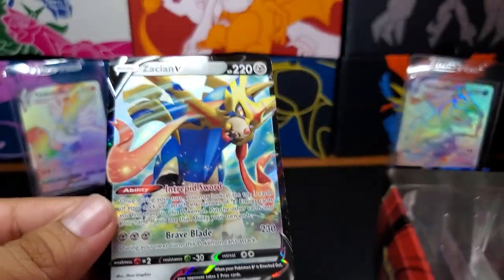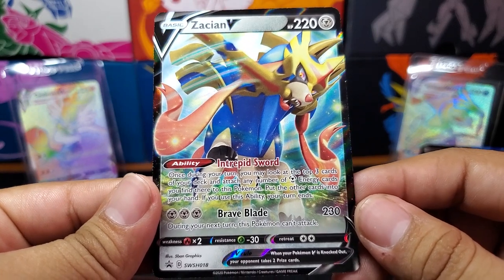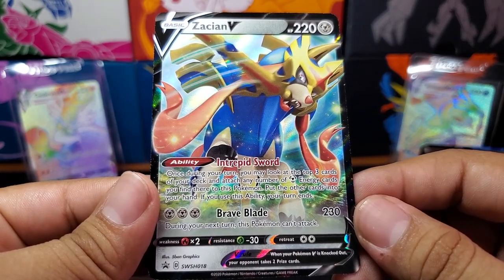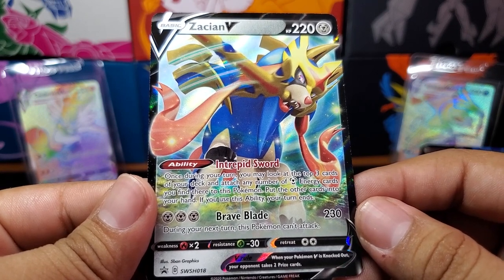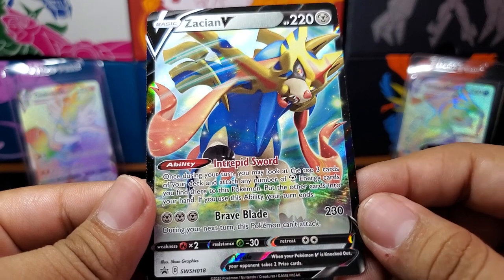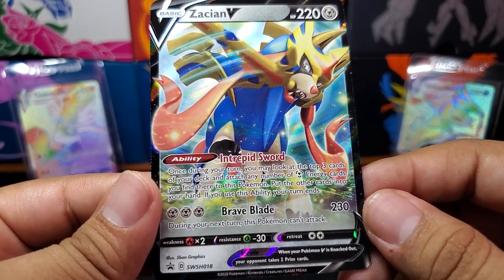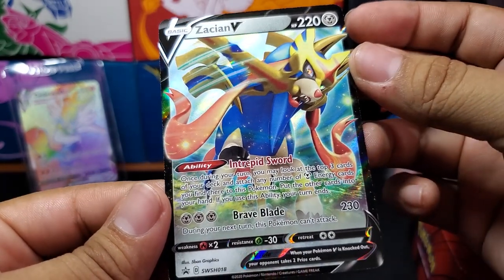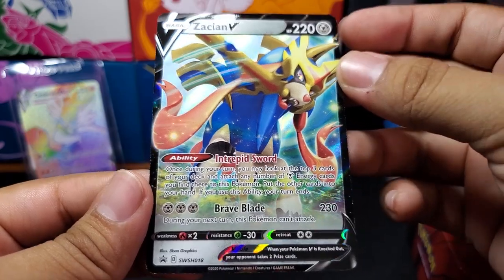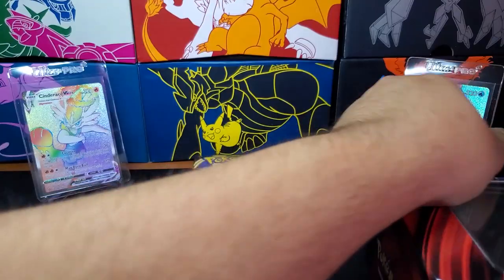Here is that beautiful card right there — look at that. Zacian V, Intrepid Sword. Once during your turn, you may look at the top three cards of your deck and attach any number of Steel Energy cards you find there to this Pokemon. Put the other cards into your hand. If you use the ability, your turn ends. That is a great ability, especially if you pull this card first turn. Wow, that is a great first turn. I never realized how good this card was.